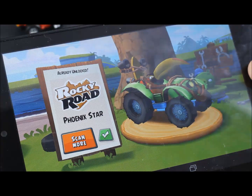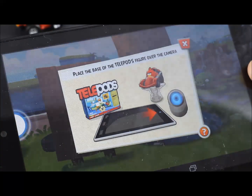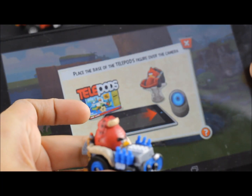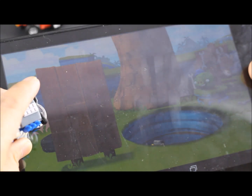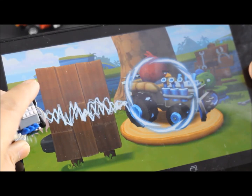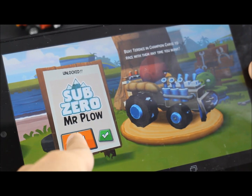There's one. See, there's Hal with a Phoenix Star car. And then we upload another one — this one is Terence. Let's see what kind of car he has. So you wait, and there you go. This one is a Sub-Zero Mr. Plow. There's Terence.